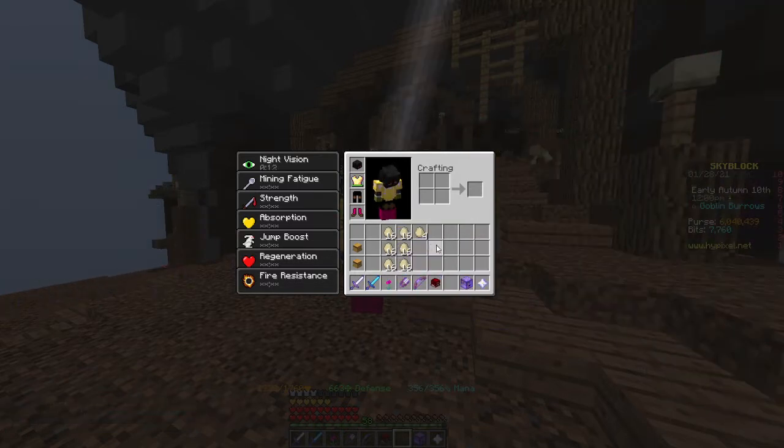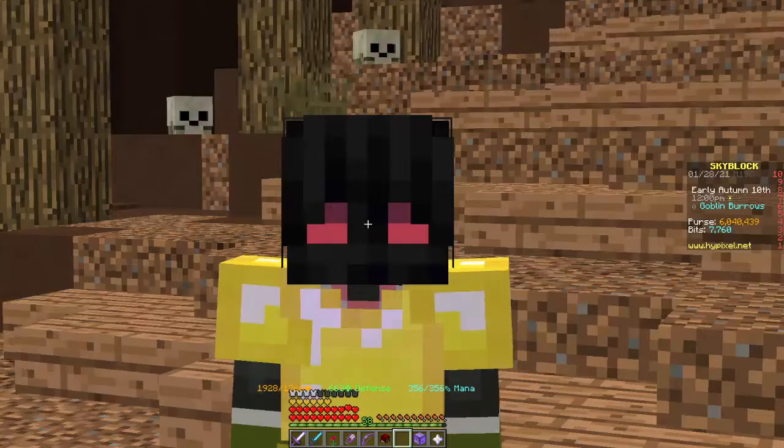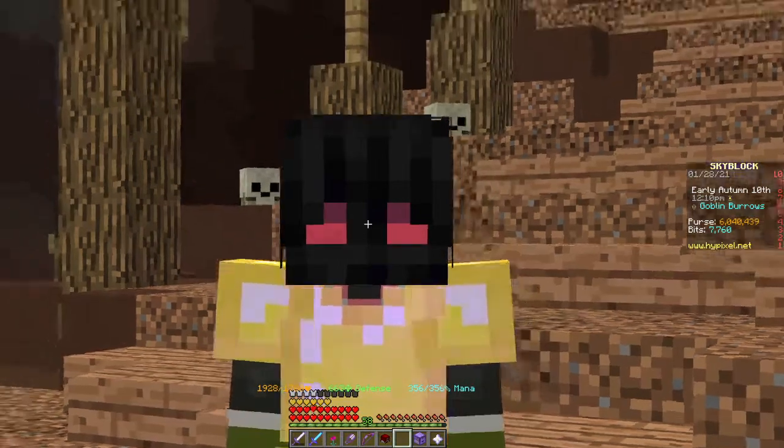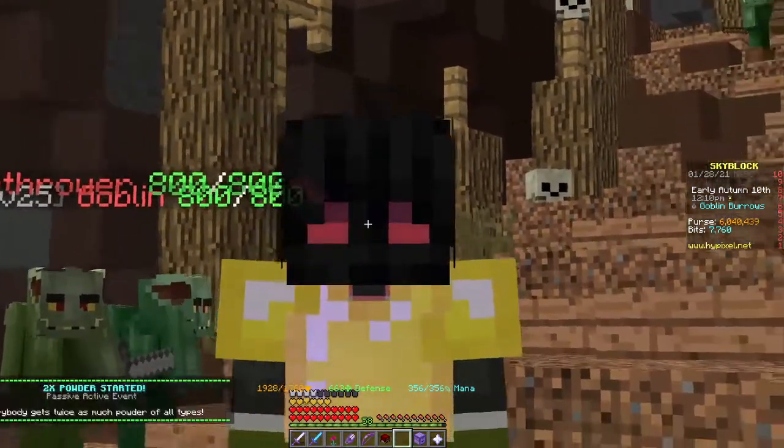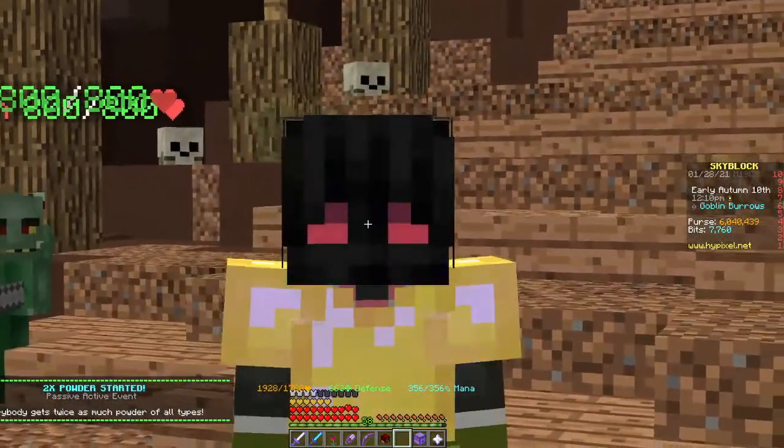The usage of these goblin eggs: it's actually a throwable and has a 0.5% chance to spawn a golden goblin. It can also be used as fuel for a drill, providing 2,000 units of fuel, and that's the best use — and it's quite common as well.